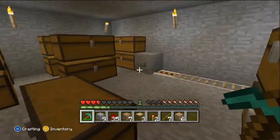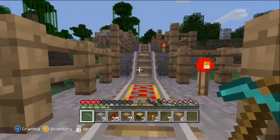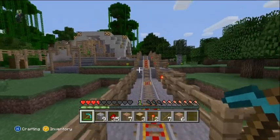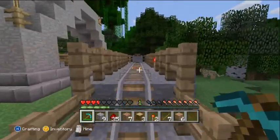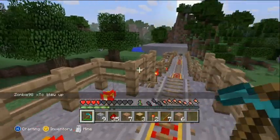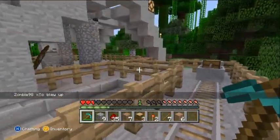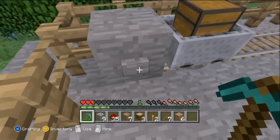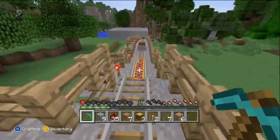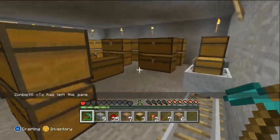This is my storage room right here. I'm going to take the railroad up here and show you what this is going to do for me. When I'm digging and collecting all my cobblestone and need to move it, I'll click this and it'll go down here to my storage room — that's where I'll be storing all my cobblestone.